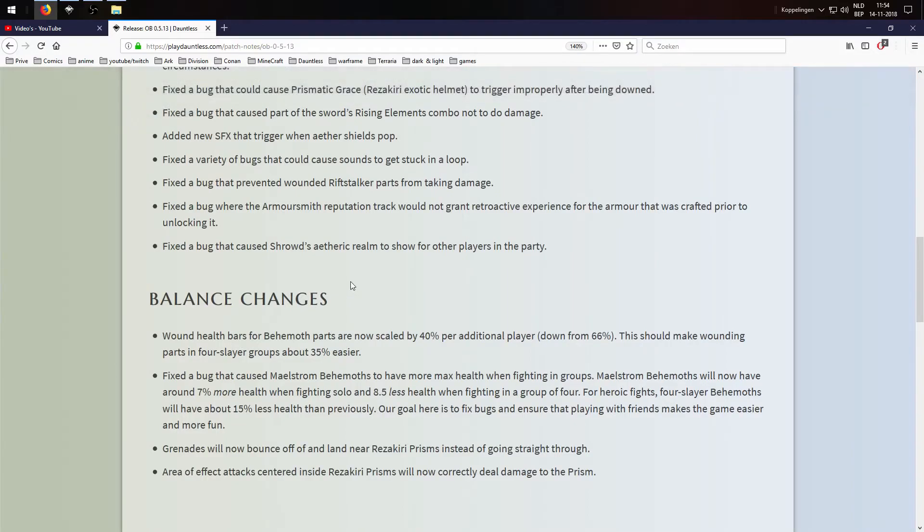Wound health bars for behemoth parts are now scaled by 40% per additional player, down from 66%. This should make wounding parts in four-player groups about 35% easier. Also fixed a bug that caused maelstrom behemoths to have more health when fighting in groups.